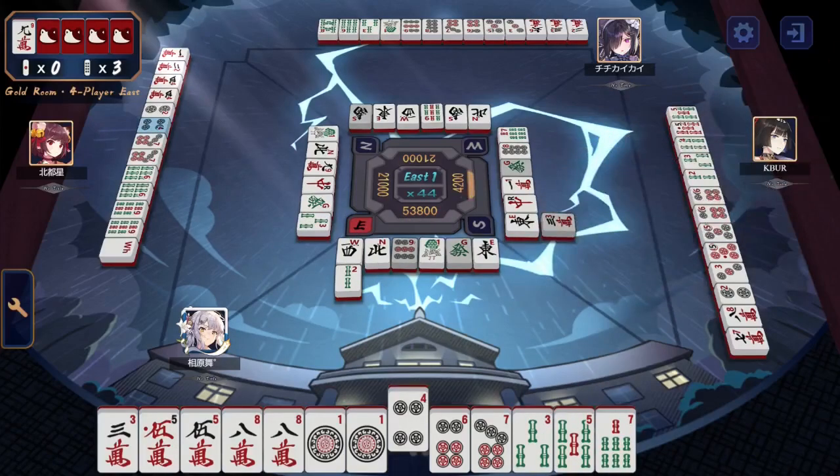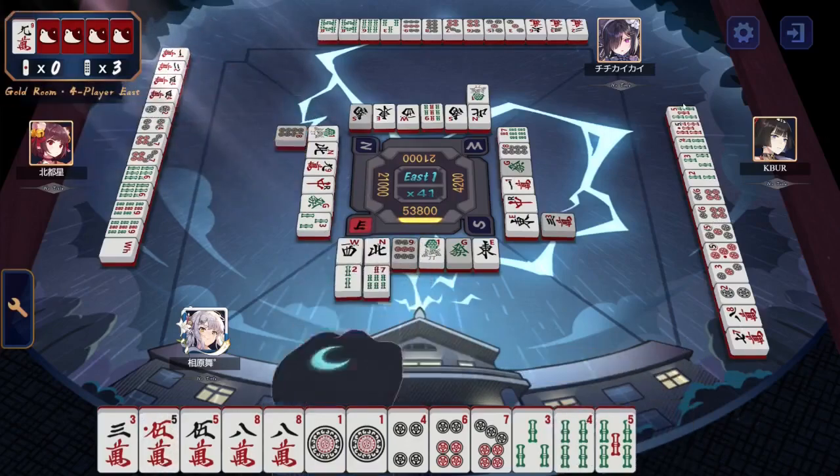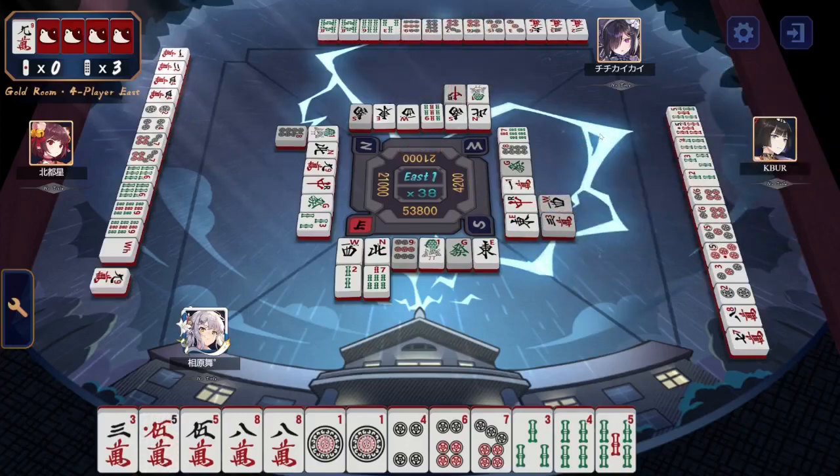They keep a 3-5-7 over a 2-3, which is a choice — a choice that does not leave them for a 10 as they had discarded the one earlier. KBUR: 7-8-2-3-5-5-6-6-2-3-4 and a pair of 5s. Again, lots of pairs in their hand. They need to figure something out. Chi-Chi does not seem to have made much progress. Still looking at this 5-6, still wondering what to do with the 6 of characters and the 3 bamboo. They found a 2 for the 3 though. Will they go for the Itsu again?